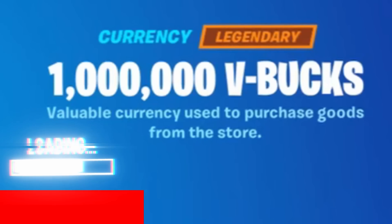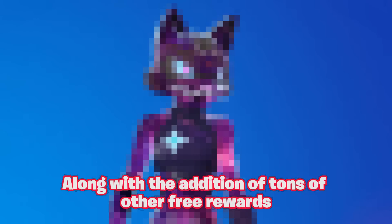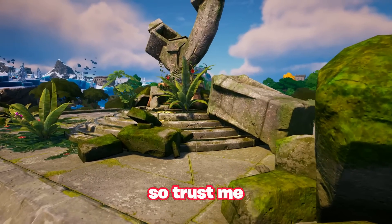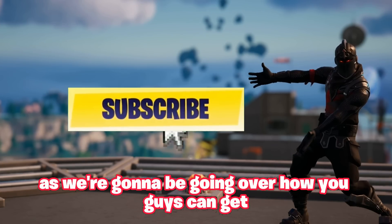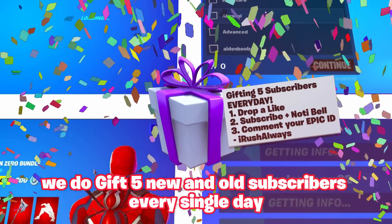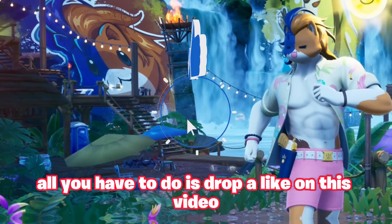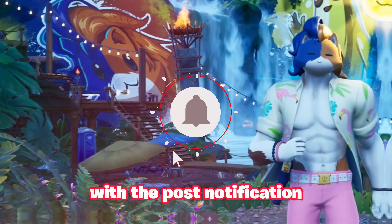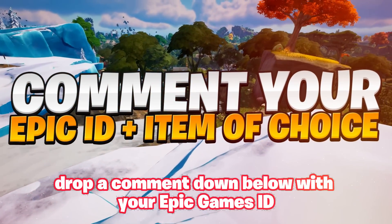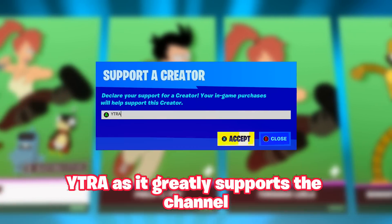Drop a like and sub in the next five seconds. They just added a free skin bundle for you guys to claim on your account, along with tons of other free rewards you don't want to miss out on. We do gift five new subscribers every single day inside of the brand new item shop. Drop a like, subscribe with notifications on, comment your Epic Games ID, and consider using my support-a-creator code YTRA.